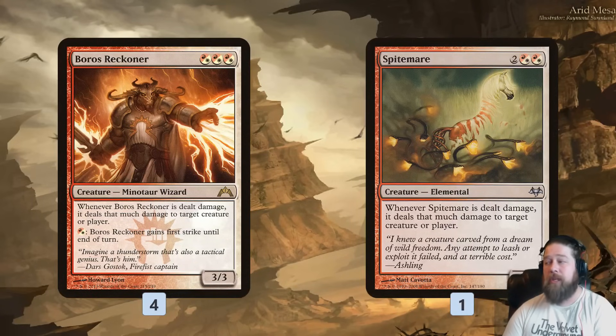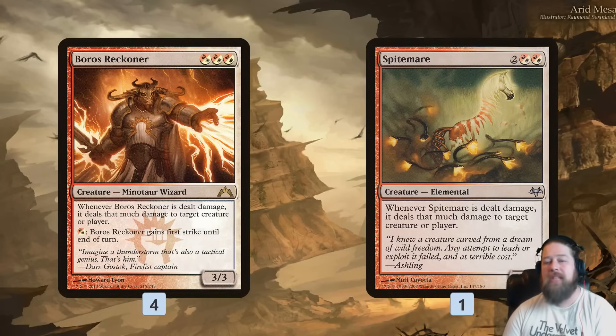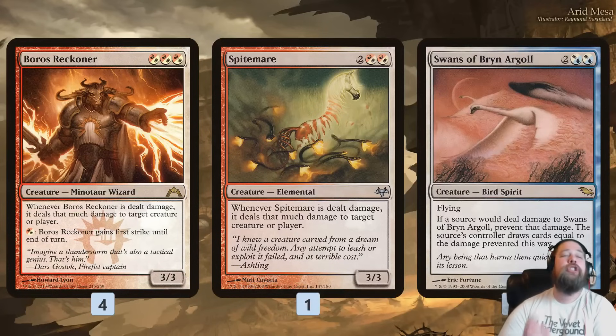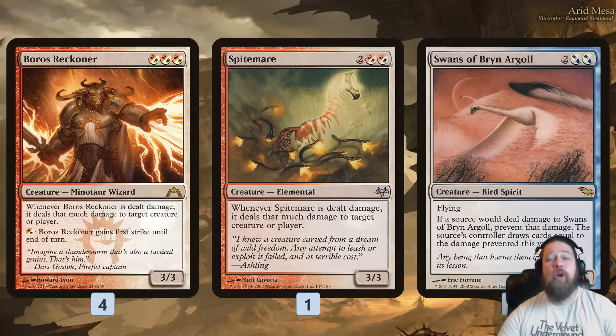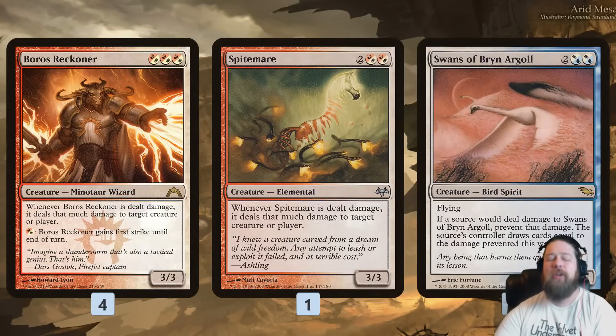The idea of this deck is we're going to play these creatures, and rather than just letting them get dealt damage in combat or having our opponent accidentally Lightning Bolt them, we're going to try to deal a bunch of damage to them and use that to win the game. Joining our Reckoners, we have everyone's favorite Swans of Bryn Argoll. This deck is not a combo deck with Swans — it's more just for value. It works well with the 'damage your own stuff' theme, because whenever it's dealt damage, the damage is prevented and the controller draws that many cards. So if we Lightning Bolt our Swans, we draw three.